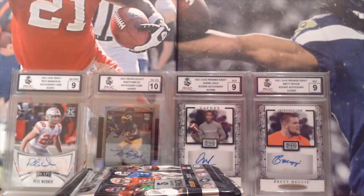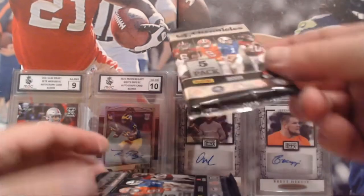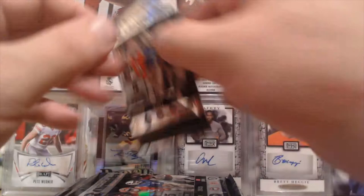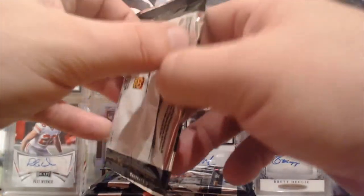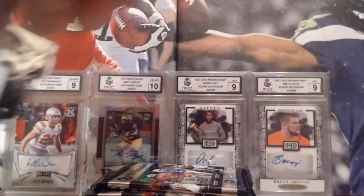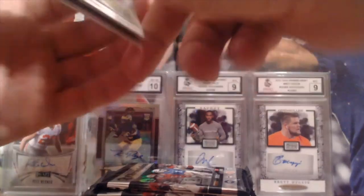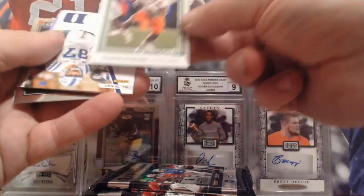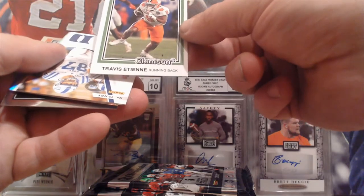The packs look like these — it's quite nice, Chronicle Draft Picks. We're starting off with Travis Edmund, running back, and that's all from my Donruss pack.